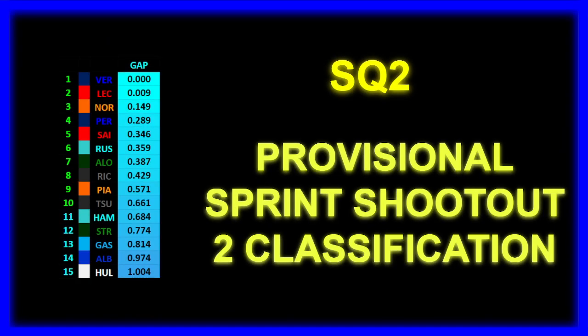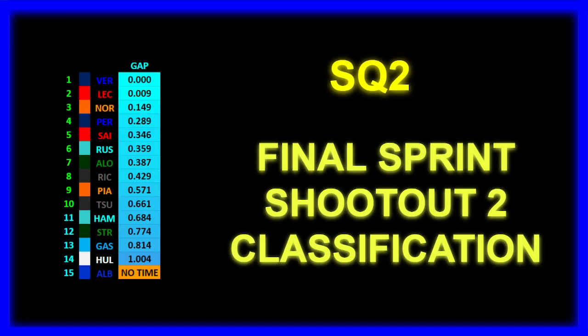SQ2 has Max Verstappen topping the session again, ahead of Charles Leclerc, Lando Norris — those two seem very close to the Red Bulls this time. Perez is P4, Carlos Sainz P5, then Russell, Alonso, Ricciardo, Piastri, and Tsunoda. So both Racing Bulls cars are provisionally making it into SQ3, which is a very good turnaround in their performance. Hamilton is just not making it through provisionally, nor is Stroll, Gasly, Albon, and Hulkenberg in P15. In the final classification, only one change: Albon's lap time deleted, dropping from P14 to P15, so Hulkenberg moves up one position. Out in SQ2 are Hamilton, Stroll, Gasly, Hulkenberg, and Albon.